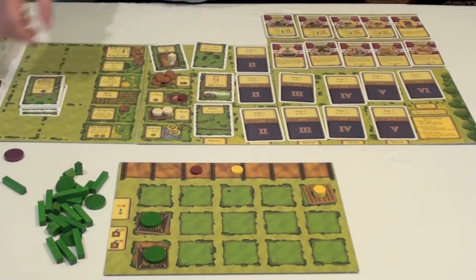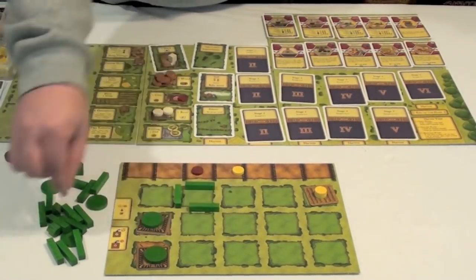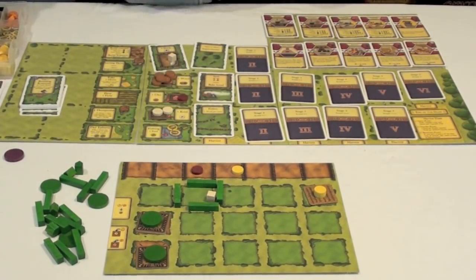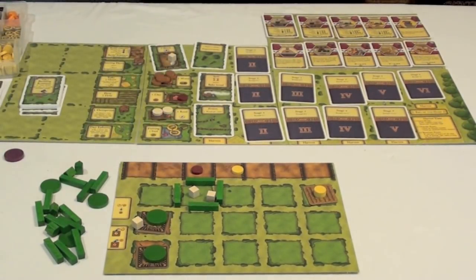So you want to be able to feed your workers. After that, any animals you may have obtained — let's say you had some sheep that you fenced in on your farm, building fences with an action that will show up — if you have at least two sheep, you would be able to breed those sheep, multiplying into a third sheep. Each space can only hold two sheep, so you would have to put one in your house — you're allowed to have one animal in your house as a pet. So first you're going to harvest, then you're going to feed, and then your animals will reproduce, which can be used for food or points at the end of the game.